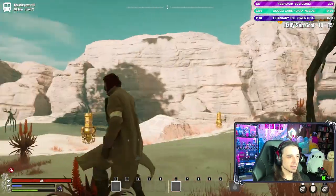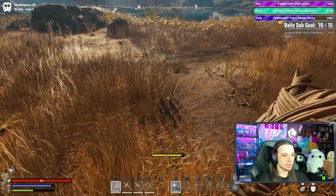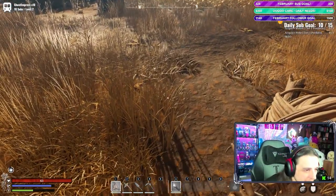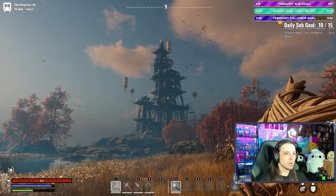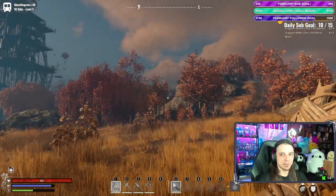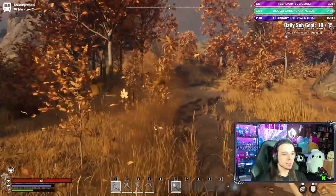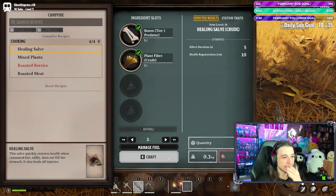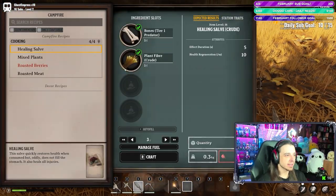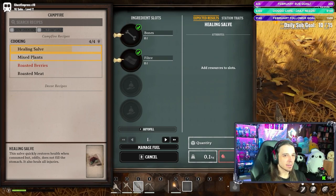Yes, you can use third person. God, it looks good. Look at the grass — just wow. It's really good. It also runs smoothly and it's not as demanding while doing this. Okay, we're making three healing salves. This is all very self-explanatory, user-friendly, and quick. And it's crafting even if you walk away from it — I think so.